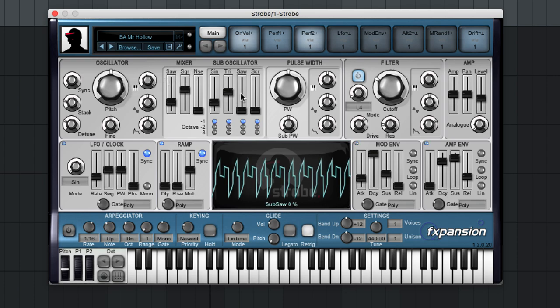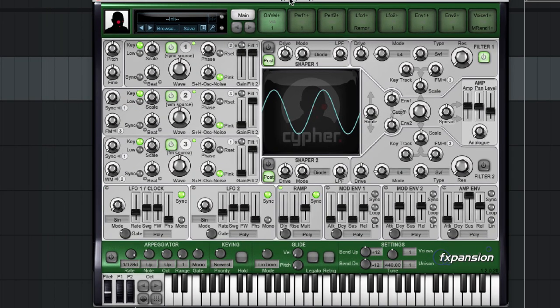Pretty much in every track where there's a bass, I use that synth. Also for mono layers, leads, and occasionally screeches and noise effects — it's really really great. Together with the Synth Squad there is also the Cypher, which is a more advanced synthesizer. It has frequency modulation, more filters, and a Moog-type filter. All of them have output distortion which is really great — here's the sound with the filter, and now let's distort it.